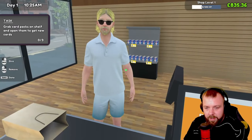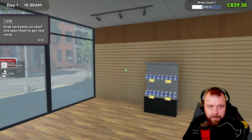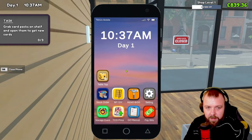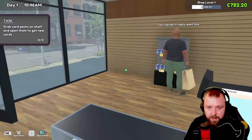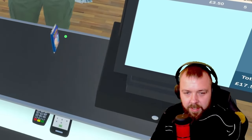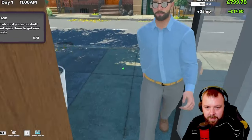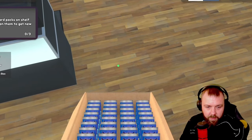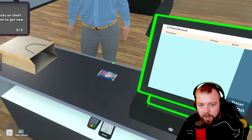It is above the market price, so you can understand why people are getting a bit touchy about how expensive they are. So we'll drop the price down. The task says to grab card packs from a shelf and open them to get new cards. I think we should buy ourselves a box of cards and put them by the side — we'll just help ourselves. That's £2.50. We've got this box and we're going to pop it down here on the floor — that's for our personal little collection.